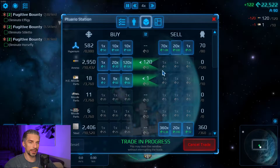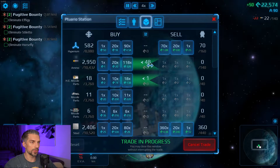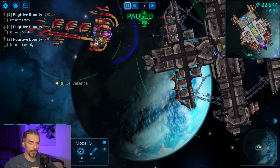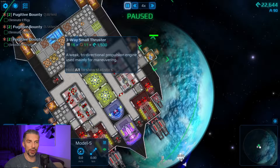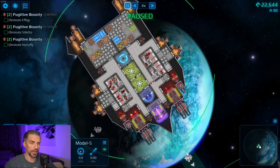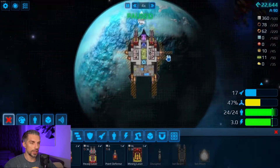We'll sell the unnecessary things from our ship in trade to save up some space in storage. I think it's time for us to change this layout so those thrusters won't take extra damage. Get some point defense right now. We got enough crew - we have plenty. Let's do that.